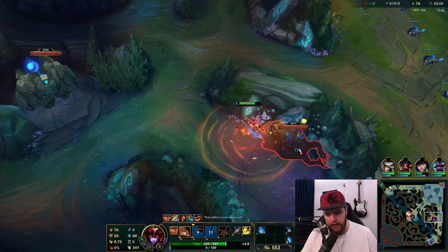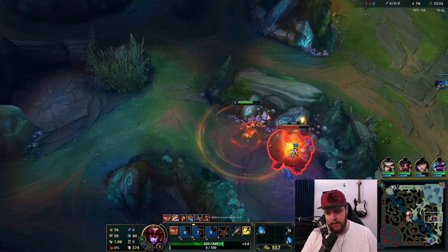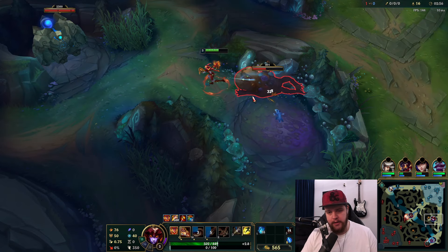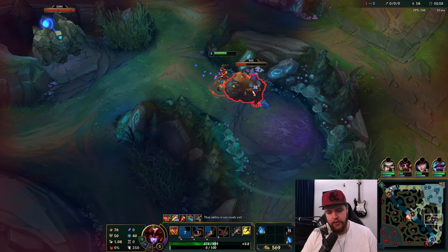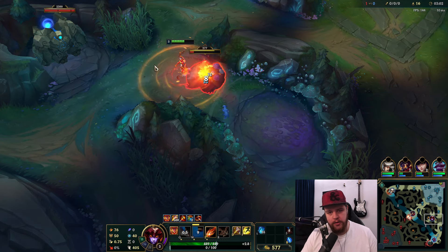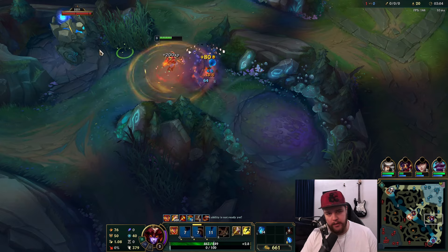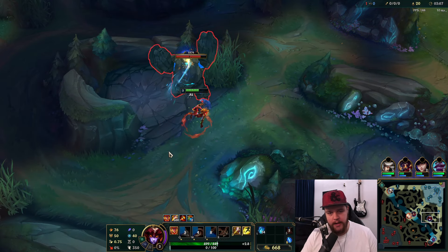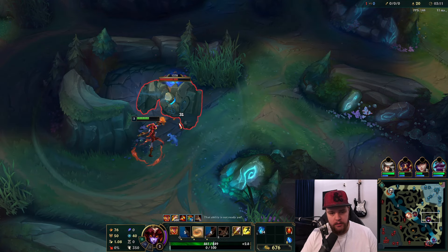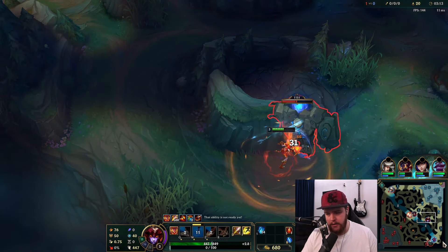I'm not using E here because I want to hold it for the next camp since it'll do a large amount of damage. Without E, this camp dies way slower. Never try to finish camps with E unless it's a very long walk between them. E towards the next camp so I have the additional damage there. Some small things for Shyvana clearing.